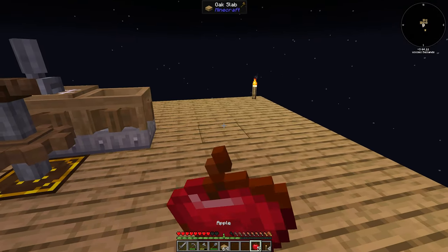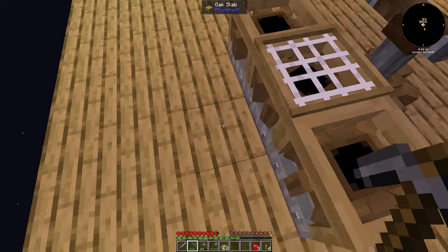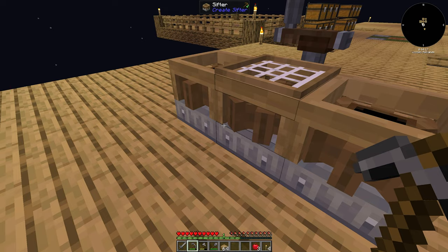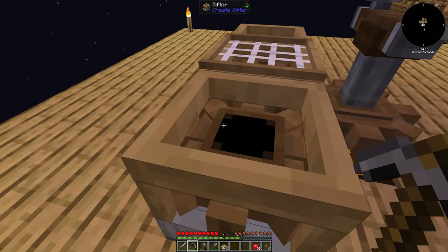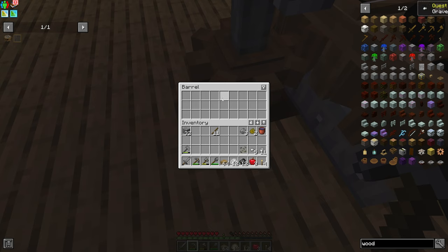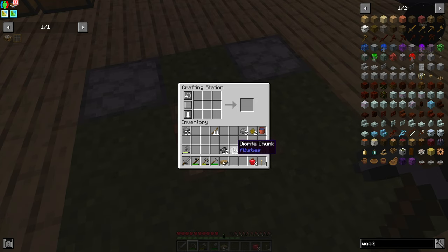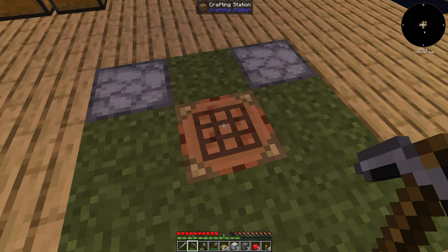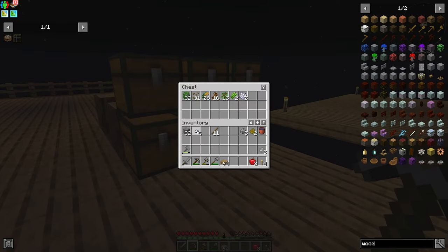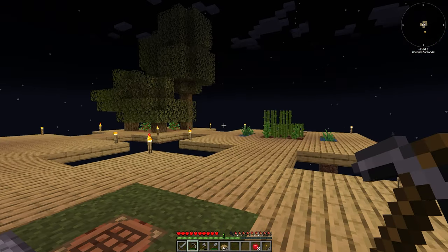Over here I have our sifter set up. I went ahead and collected the quest reward and got ourselves our sifters. I only set up three because I didn't have enough wooden hoppers - though wooden hoppers are cheap. We only have the one mesh right now anyway. I spun the hand crank and this is what we ended up with. Our diorite, tuff, and andesite we'll compress, and then place those into our building materials drawer.